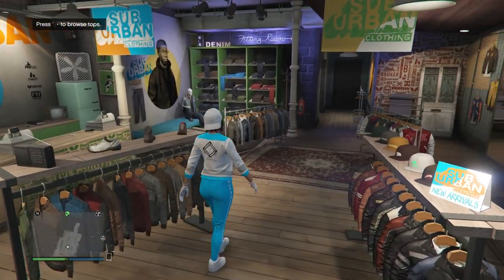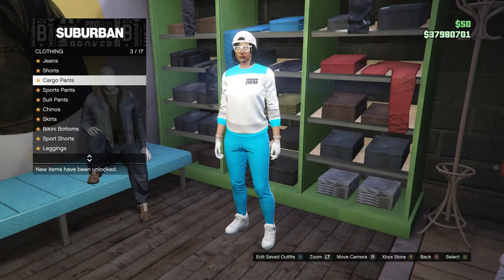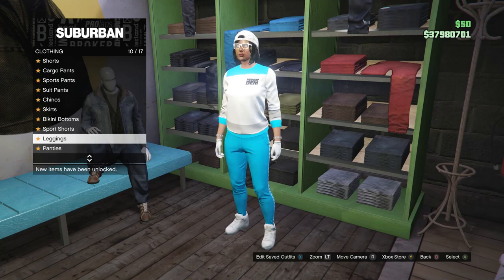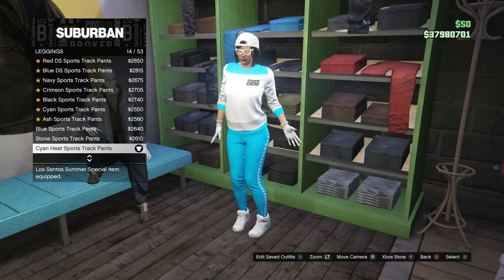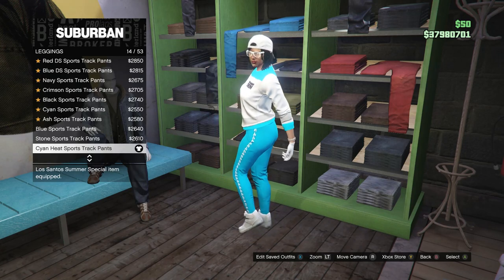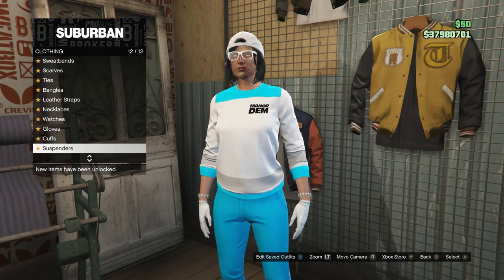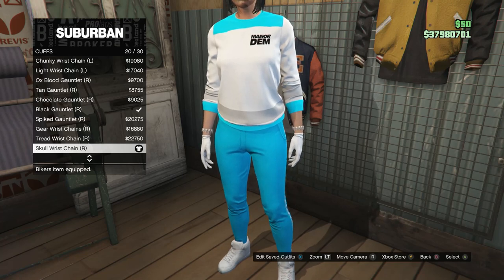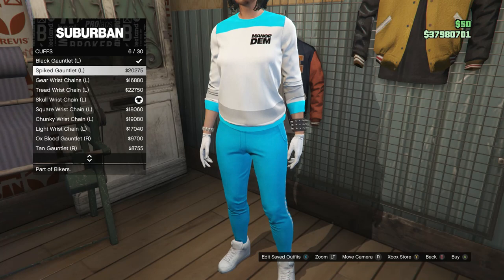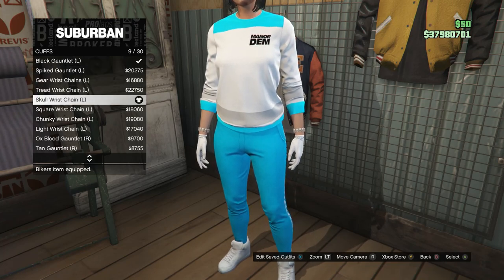After you buy that sweater, back out and head over to your pants. After you get to the pants, look for leggings, which is on slot 10. Go ahead and click on leggings, and you're just going to be buying the cyan heat sports track pants, which is on slot 14. After you have your pants, head over to your accessories. After you get to the accessories, scroll down to cuffs, which is on slot 11. For your right arm, you're going to be buying the skull wrist chain, which is on slot 20. And for your left arm, scroll up to slot 9 and buy the skull wrist chain for your left arm, which is on slot 9.